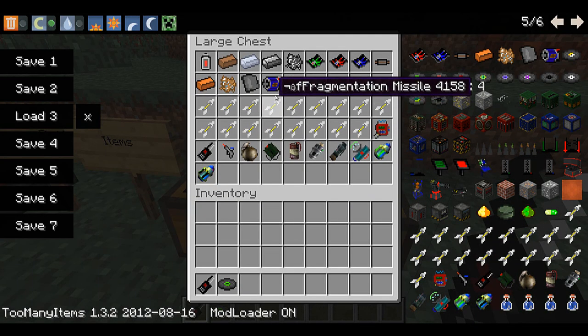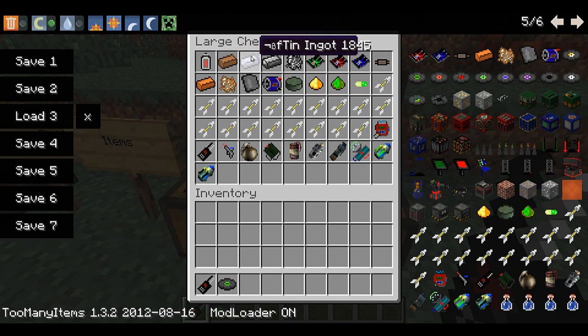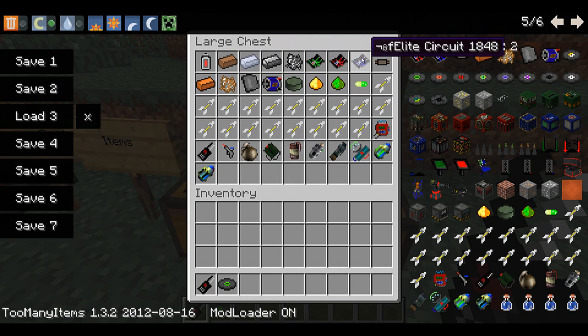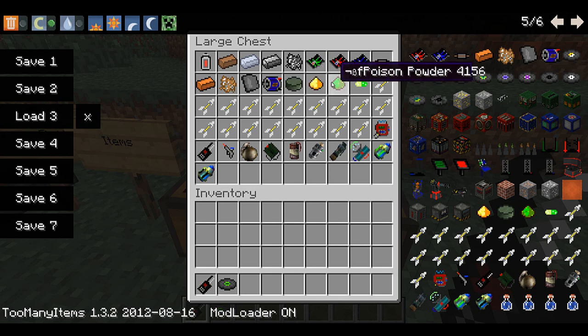Here are all the items for the mod. There's the basic battery, copper ingot, tin ingot, steel ingot, steel alloy, basic circuit, advanced circuit, elite circuit, copper wire, bronze ingot, and bronze alloy. There's also steel plate, motor, refined uranium, sulfur, poison powder, and antidote — which you can use if you step in poison spikes. You just take it and you won't be poisoned anymore.